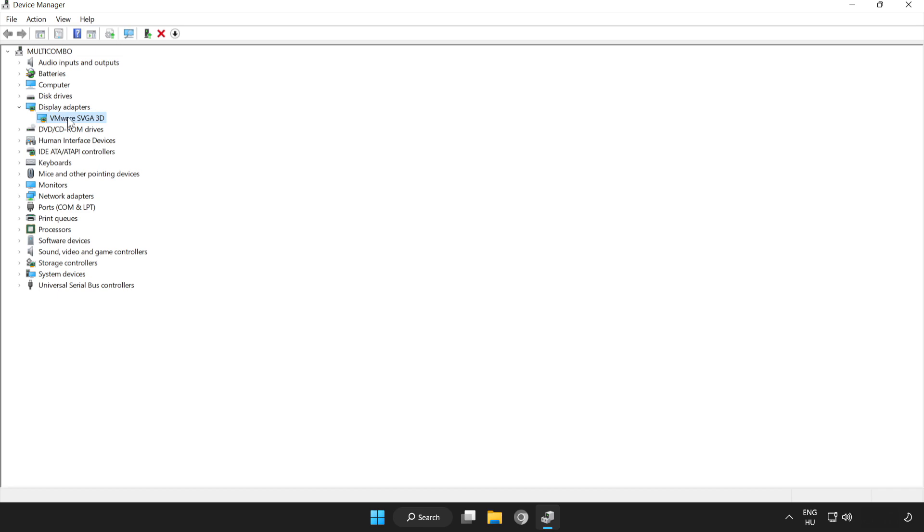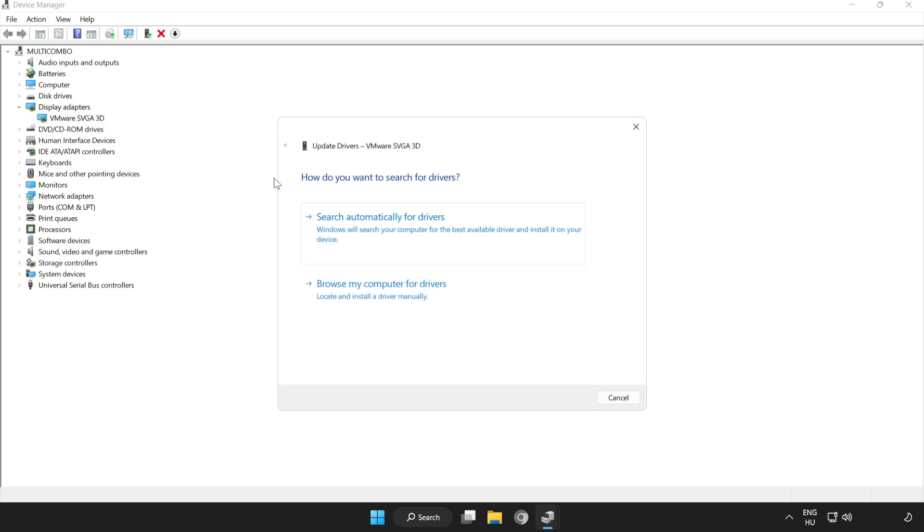Select your display adapter. Right-click and click Update Driver. Click Search Automatically for Drivers.